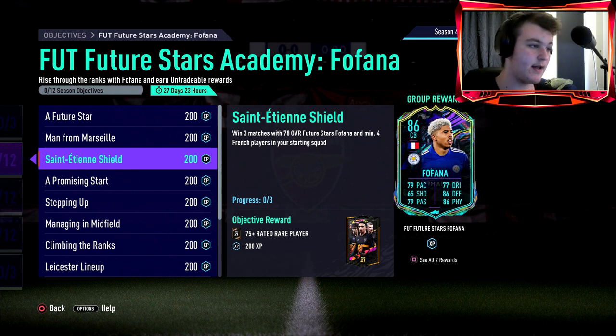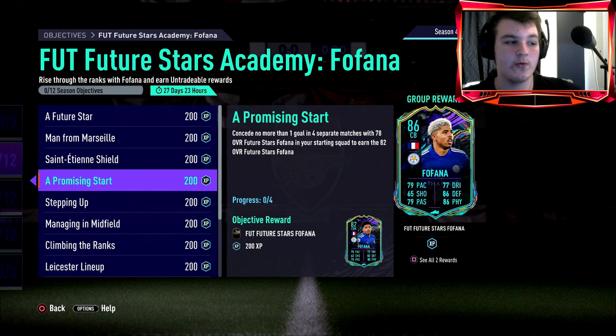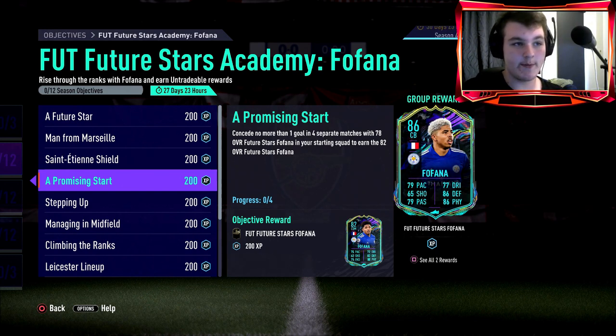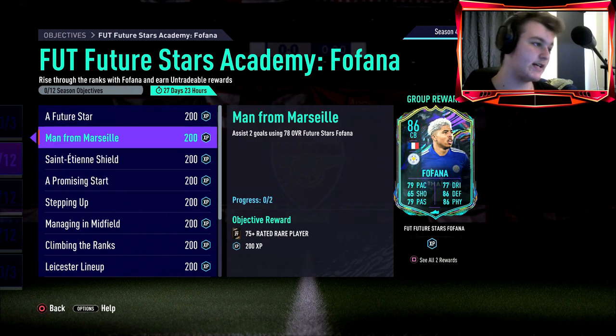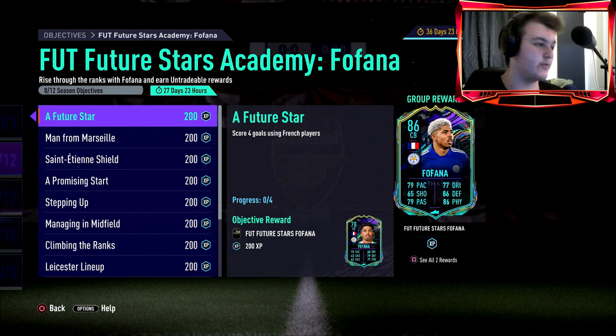Win 3 matches with 78 Future Stars Fofana and at least four French players in your starting squad — so you'll want to go with a French-based squad. Concede no more than one goal in four separate matches with 78-rated Fofana in your starting squad, and you'll earn yourself the 82-rated card. Concede means the amount of goals scored against you — if you win 4-1 you're fine, but if you win 4-2 it won't count. Squad Battles beginner is where you really want to work through these.